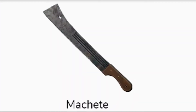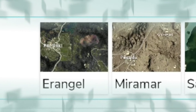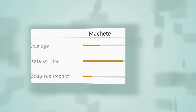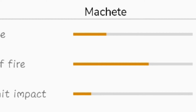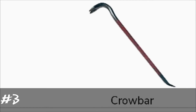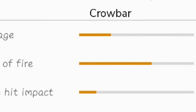Now the number two weapon is the machete, which is mostly found in the same maps: Erangel, Miramar, and Sanhok. The damage of this weapon is the same as the previous weapon, the sickle.